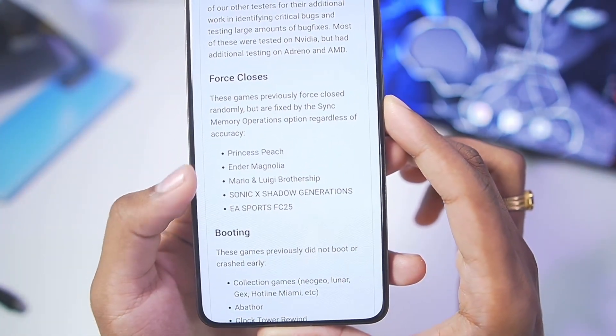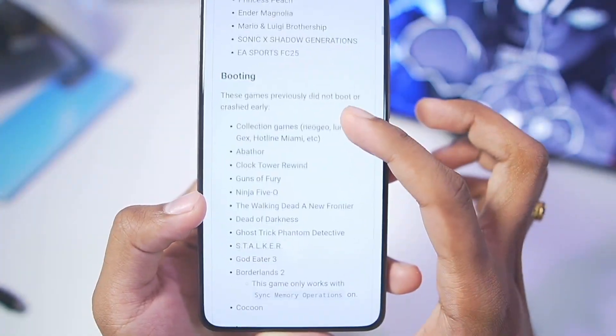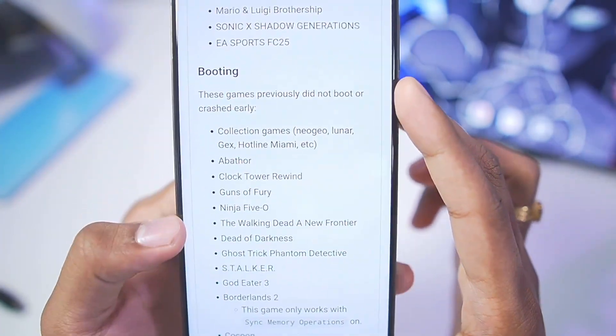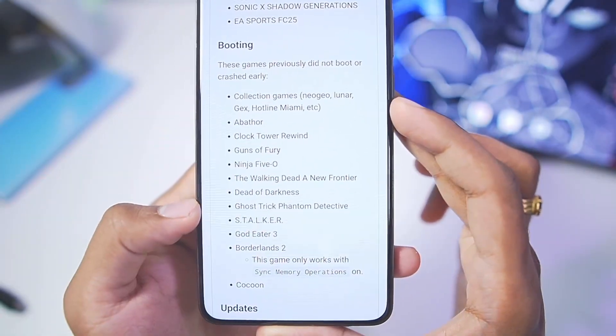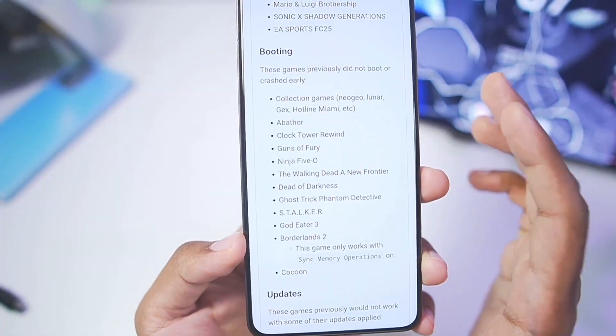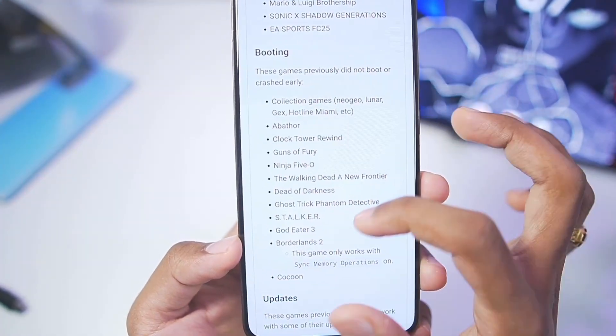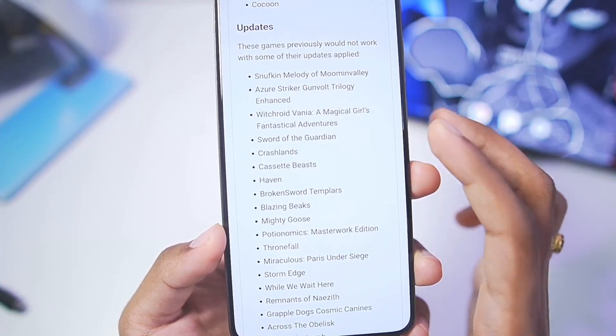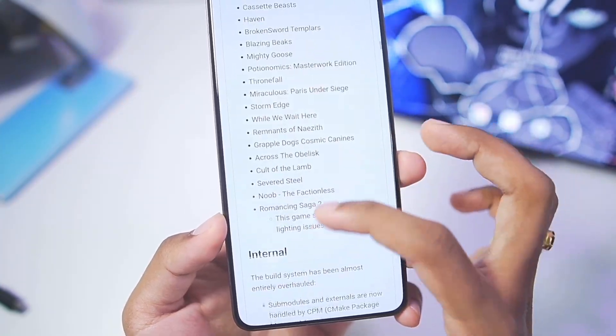Here are the games that have been fixed in this brand new version. Some previously had force closes — these games used to not boot and crash, but now they have started working. You can check out Walking Dead: A New Frontier and others. Games that used to boot but crashed a lot have also been fixed, along with games that wouldn't work with updates applied.